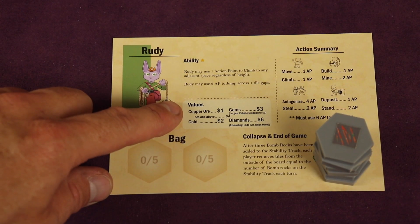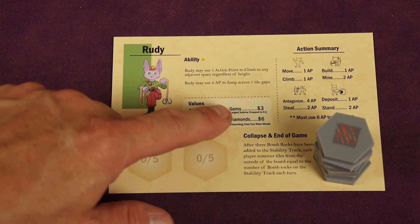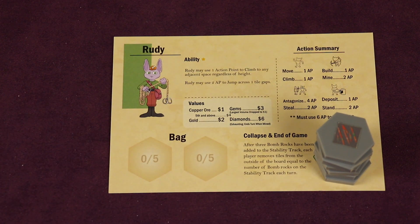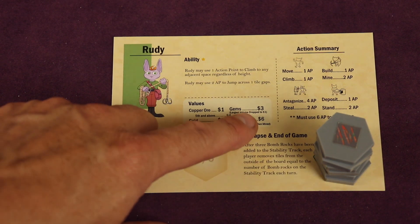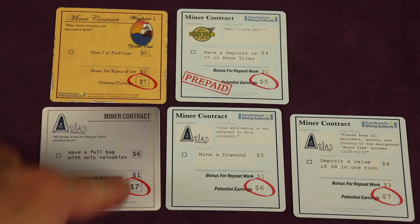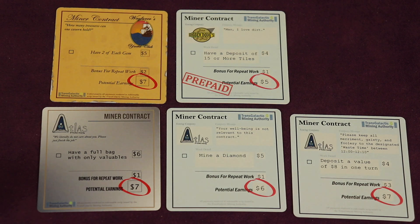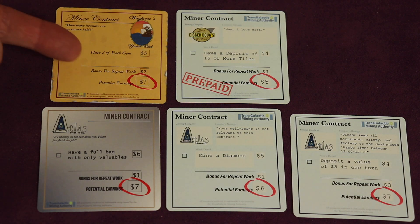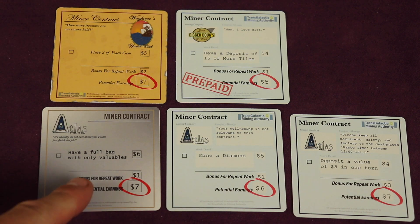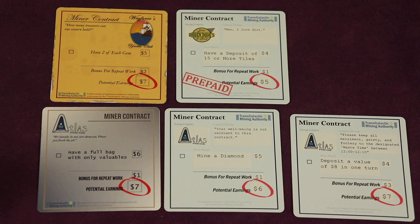At end game scoring: one dollar per copper, except your fifth and above are four dollars each; two dollars per gold; six dollars per diamond; gems worth three each unless the most-collected gem type drops to one dollar each. Don't forget contracts — fulfilled ones pay out, prepaid ones you didn't complete cost you. Some contract examples: have two of each gem type, have a full bag of only valuables with no rocks, or mine a diamond and deposit a value of eight in one turn.